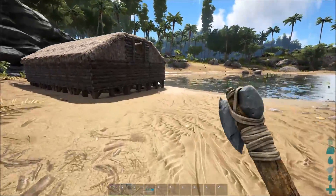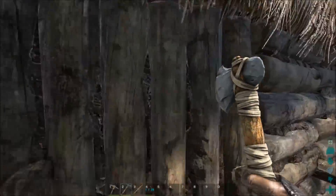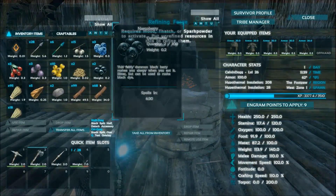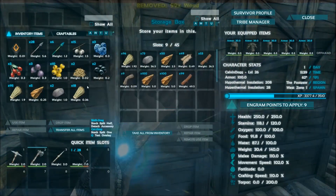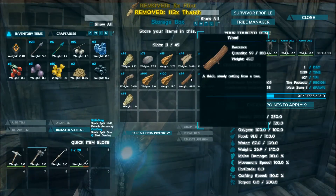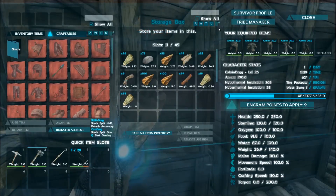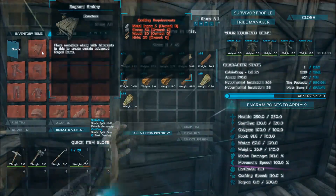I'll stop recording when I make this smithy. Let's put 60 wood in there and light that — this is just to have the forge going. Okay, now what should I make? The ingots — okay. What do I need here? Stone, 20 hide — I have that, and stone, got that, hide, okay.